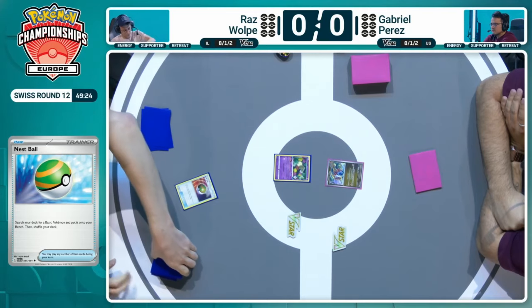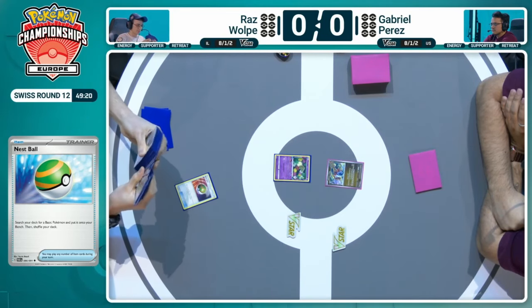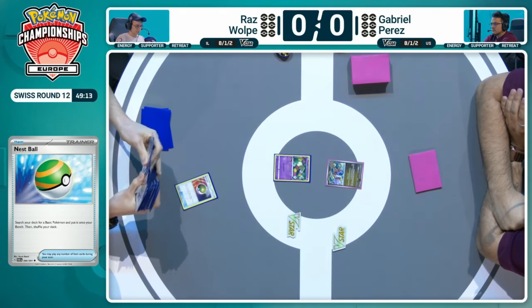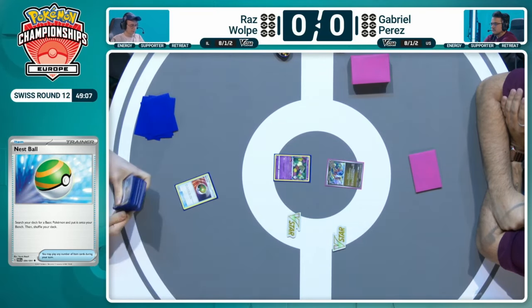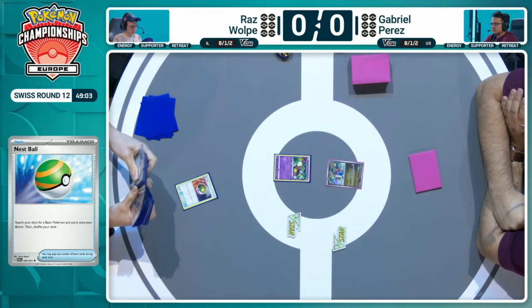He's now just doing that due diligence to find out what has been prized, because he doesn't have the prize cam view that we have. The Iron Hands EX will be an interesting attacker if we ever see the Radiant Greninja come down or the Flutter Mane utilized. Flutter Mane is a great way to slow down Lost Box, but unfortunately on this occasion, not the start for Gabriel.